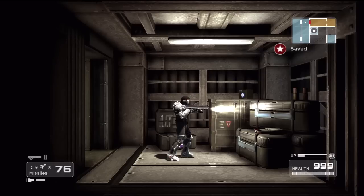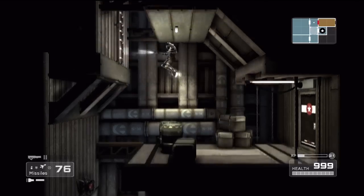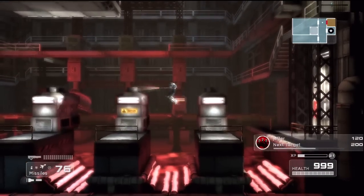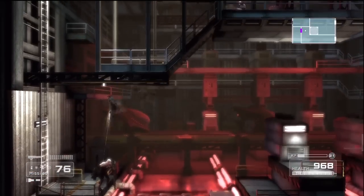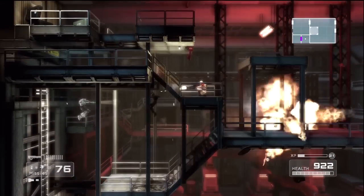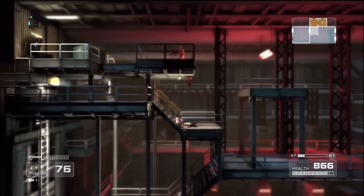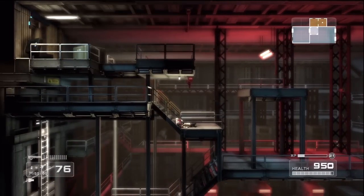Hello once again everybody and welcome back to Let's Play Shadow Complex. This is episode 30. In the last video we found a bunch more upgrades, made our way down here, and in this video we're going to make our way over here because there's yet another upgrade we can get. Now that we have our handy dandy thrust boots, I'm trying to get into this room for that upgrade — coming up here is probably our best bet since it's the only way in.